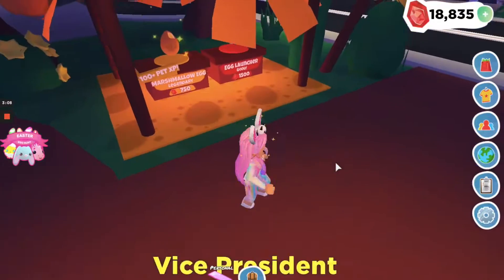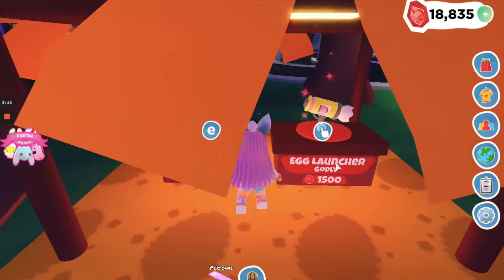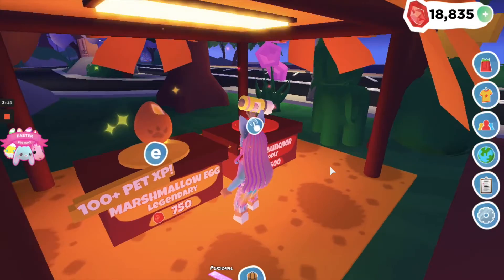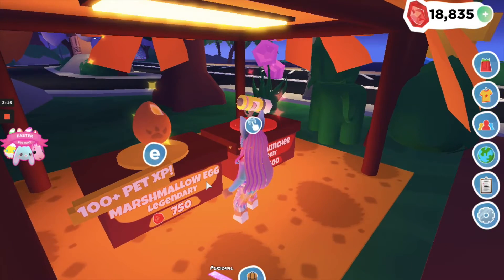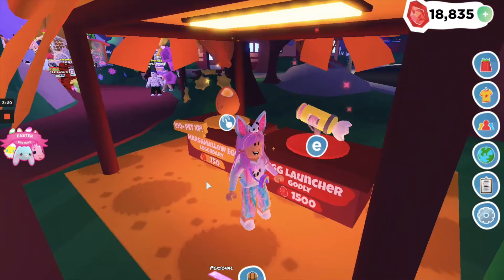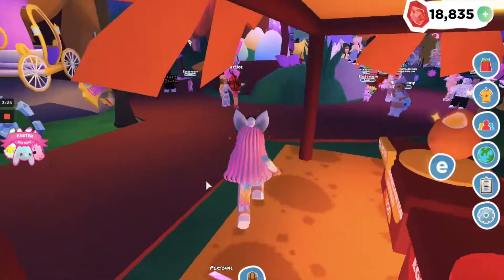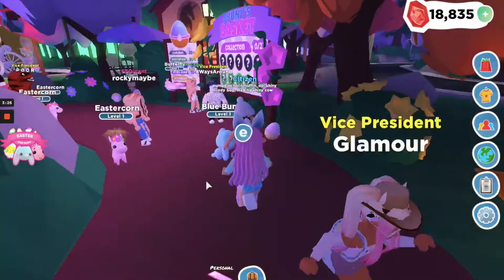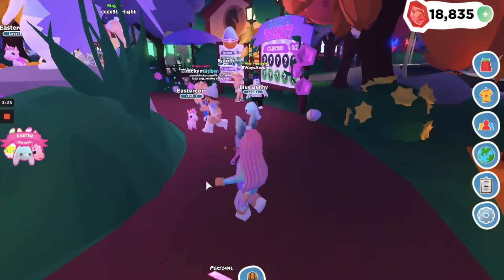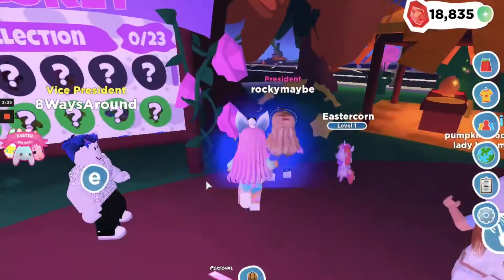Up here there's a carrot — that's cute. And then a marshmallow egg legendary, which is basically the same thing as the chocolate Santa — I never really buy these, I don't feel like they're really worth the gems. Then we have an egg launcher — ooh, that's really cool, I think it's just for fun. And lastly, of course the best thing here: the pet pod!